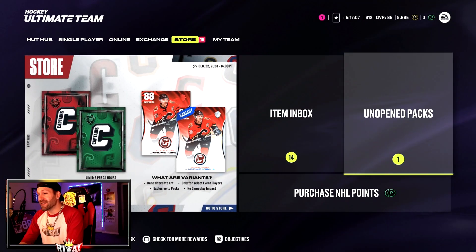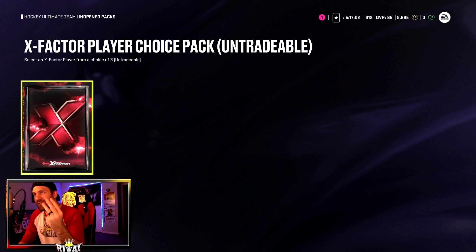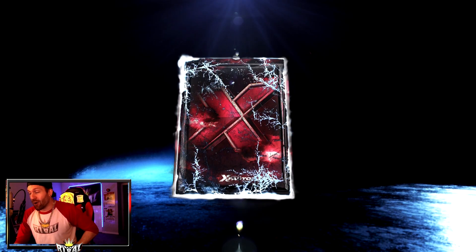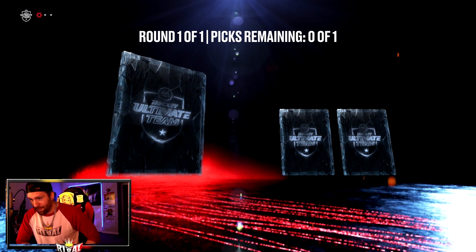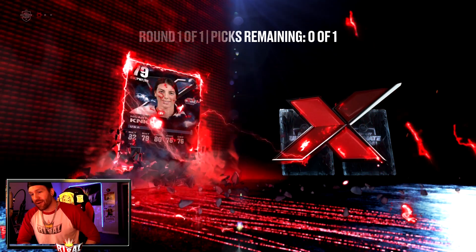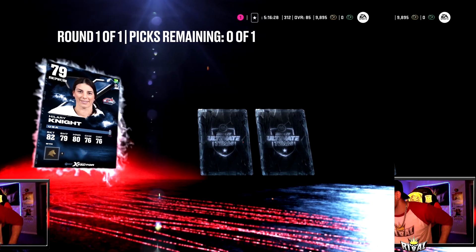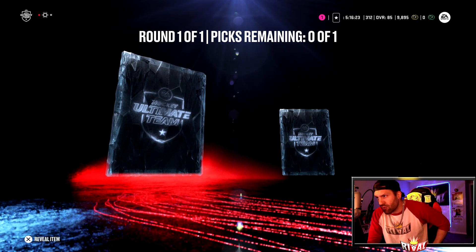Now we go to unopened packs. We do have that X-Factor pack. I traded in Konechni, Aho, and Hurdle. Hurdle does have a fantasy card, and initially I didn't want to trade him in for that reason, but I'm impatient. I need McDavid — I want him now. Connor McDavid or bust. Everybody I play has X-Factor McDavid. Here we go.